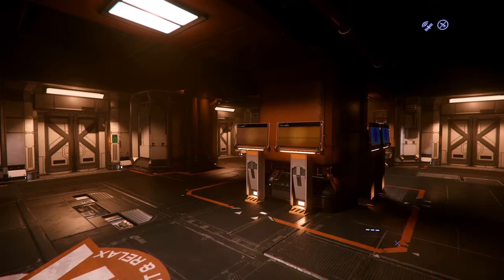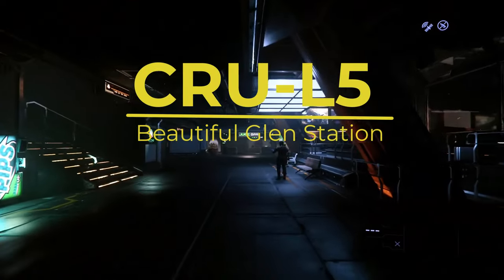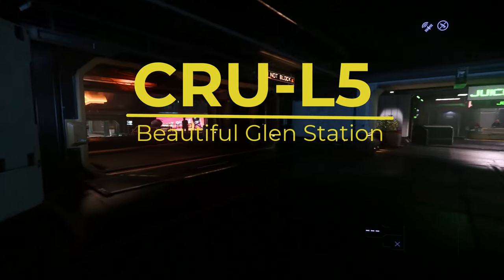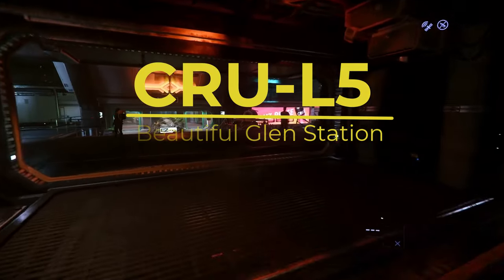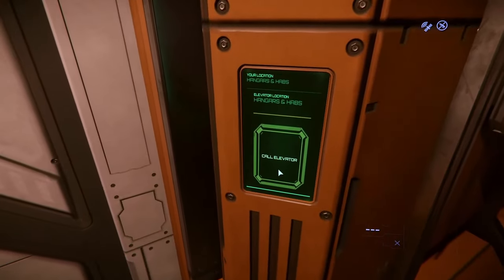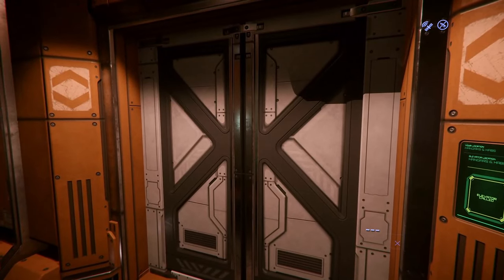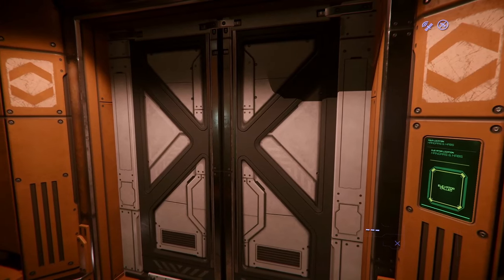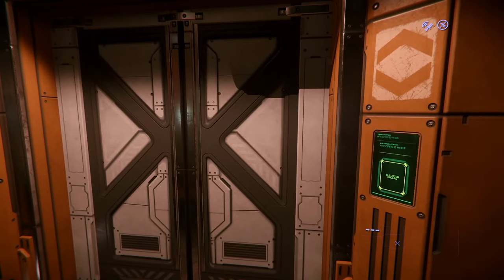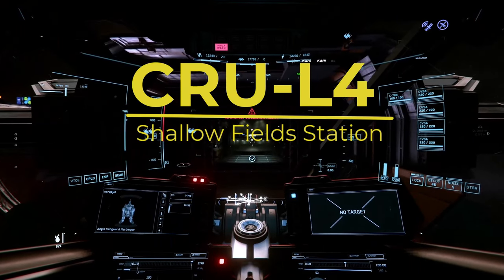The first one we'll visit is Cruel 5, Beautiful Glen Station, located in the northwest quadrant of the Stanton system. Unfortunately, there's a small problem in this release — the interstation elevators are busted and non-responsive, so I can't show you how to get to this one, which is located in an out-of-the-way section of the Galleria. As soon as it's fixed, I'll update this video.